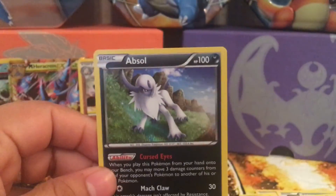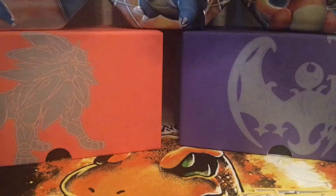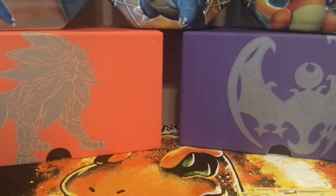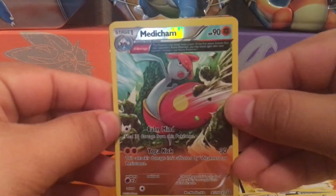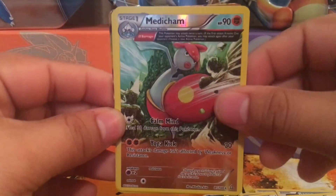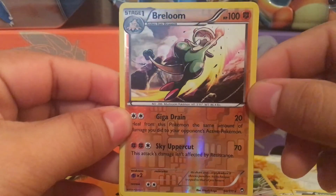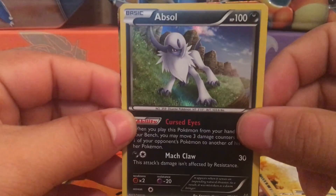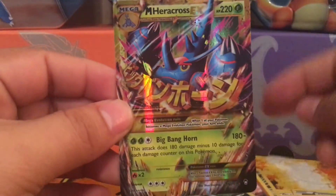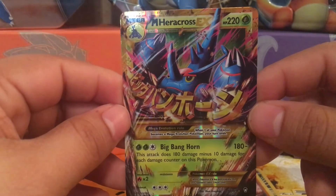Overall it was a pretty good box, I can't complain. Here are our hits: first is the Medicham Reverse Ancient Trait card, then Breloom Reverse Rare Holo, Absol Rare Holo, and of course the best pull is the Mega Heracross EX.